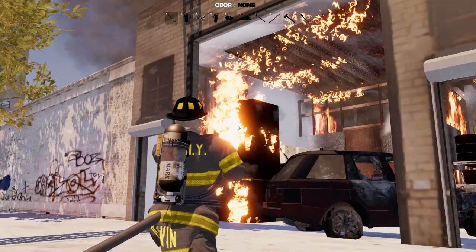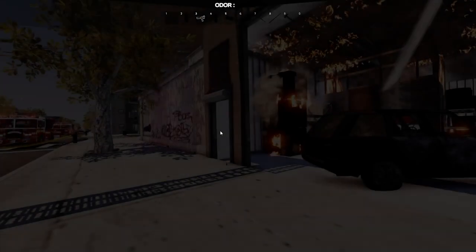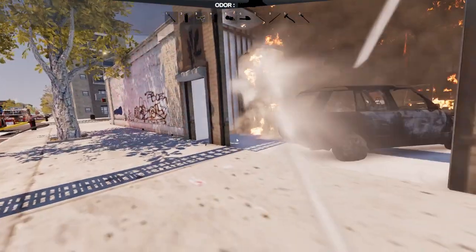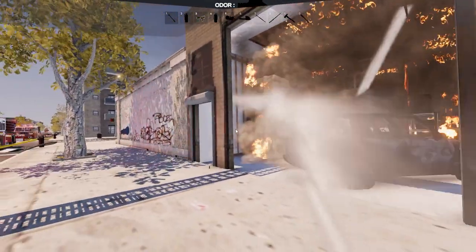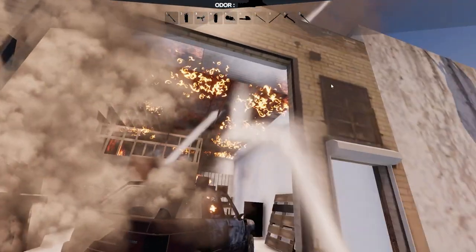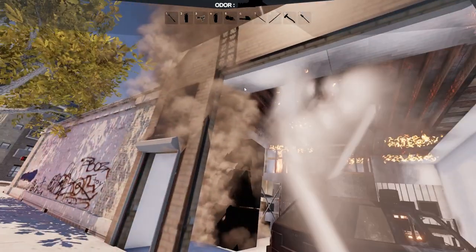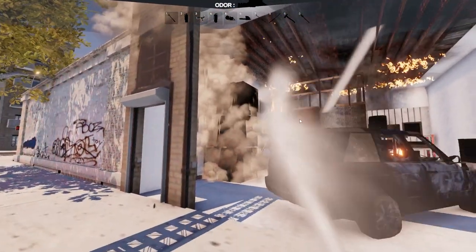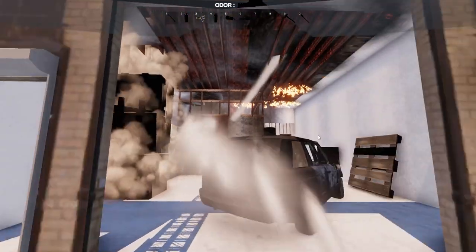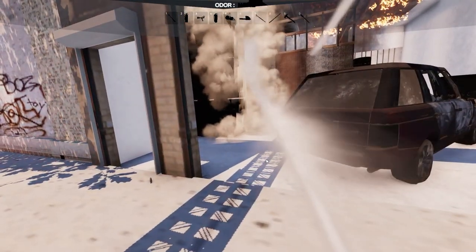All right — we'll get our water going here and have this knocked down in no time. Not a bad response — not a bad one at all. I like this setup. We said we're not going to make entry, we're just going to hit it from the outside — do an exterior attack. That office in the back may be kind of a pain to get to honestly. We'll give it a try. May have to use the ladder to hit it through the roof back there.